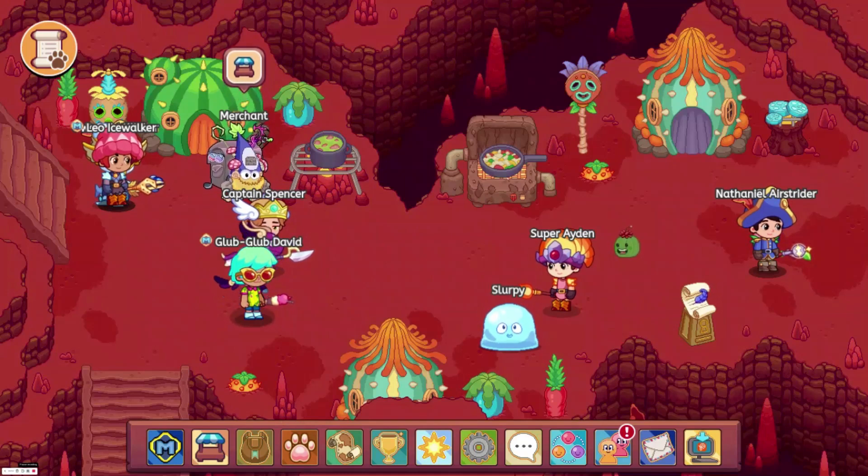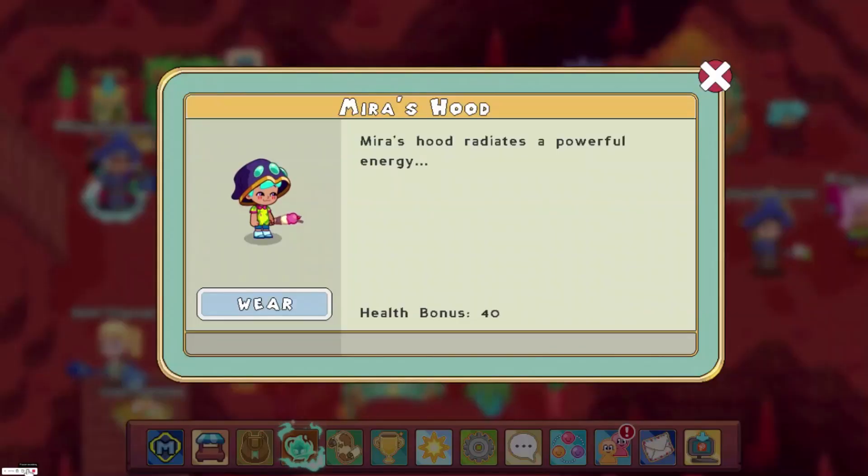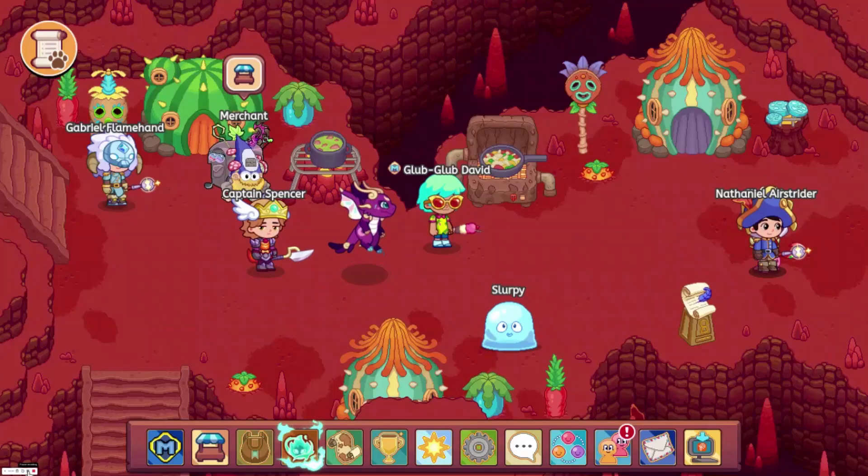At number 2, we have Mira's Hood with a heart bonus of 352. You can get this by beating Mira in the Dark Tower, which means that you are going to need membership to get it.